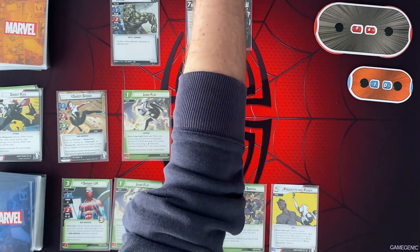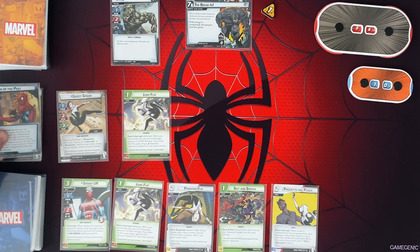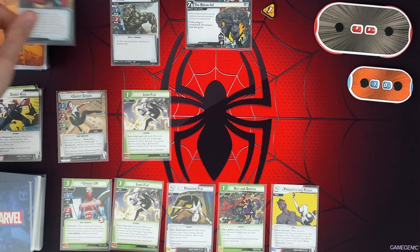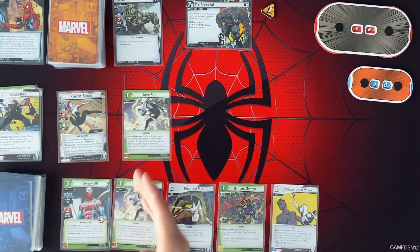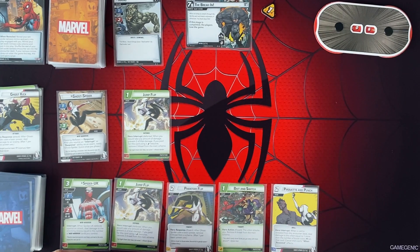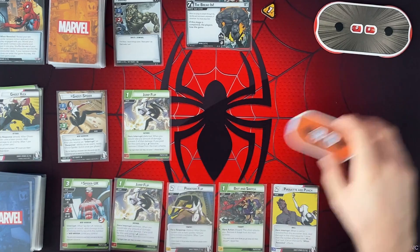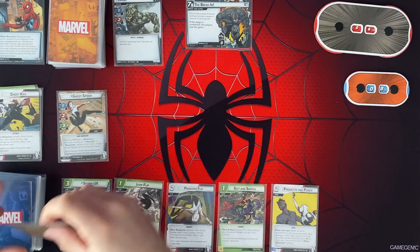We are going to add 1 threat to the main scheme. Then Rhino's going to attack us. I'm just going to take it. I'm not worried about the damage on this one. So we're going to take 1, 2, and then 3, 4 with the boost. So we're going to prevent 2 of that damage, only taking 2 total, which puts us at 8. And then we're going to remove 2 threat from the main scheme because of Jump Flip.